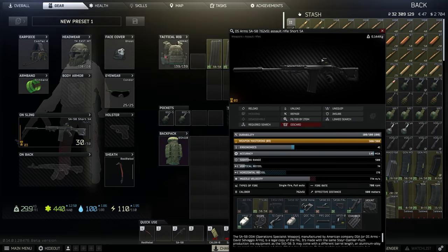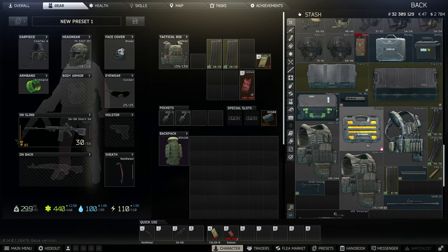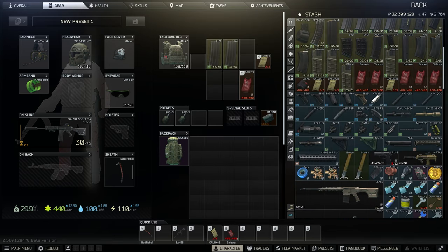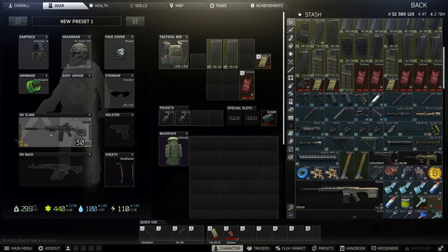This bad boy is exactly what you want to run. That said, the goons don't wear helmets so you can use pretty much anything against them. I'm going to recommend the SA 58 — best gun in the game this wipe. This build: 41 ergo, 74 vertical. This thing hits hard.